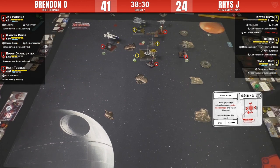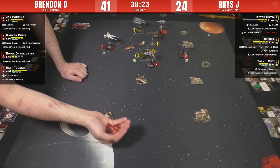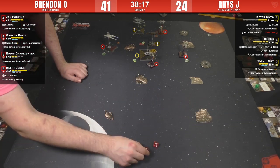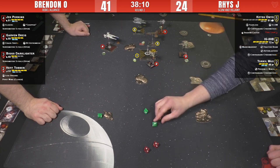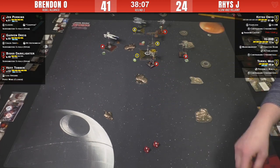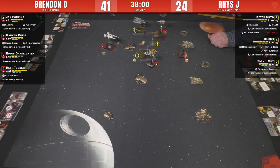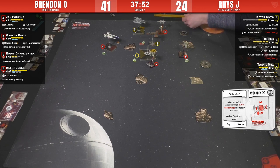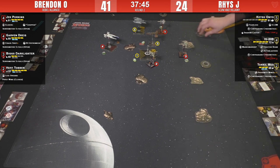That's what Brendan needed to see - the crit going through. It's a Fuel Leak! This is a bad round to get Fuel Leak. Porkins fires into IG - hit, crit - he's going to save his focus, then calculate for one. Another Fuel Leak on IG! Yikes. At least all of Reese's Fuel Leaks are gone now - silver lining. After you suffer critical damage, suffer one damage and repair. At least he won't get the chain of it happening on the same ship - that could have been nasty.